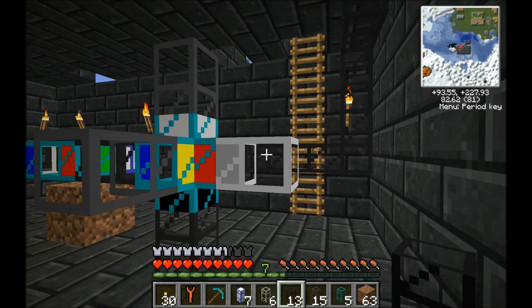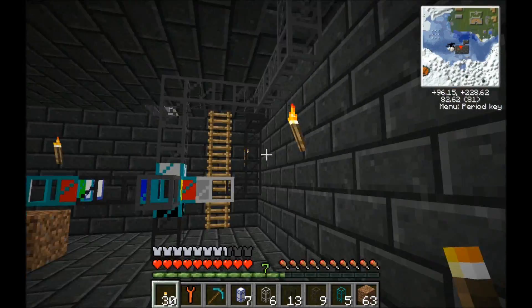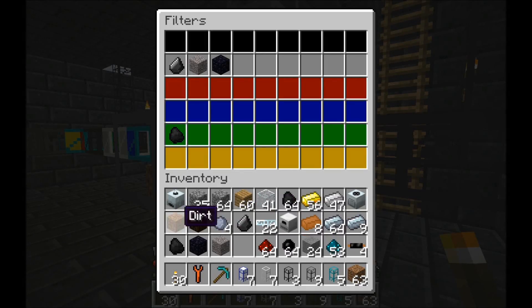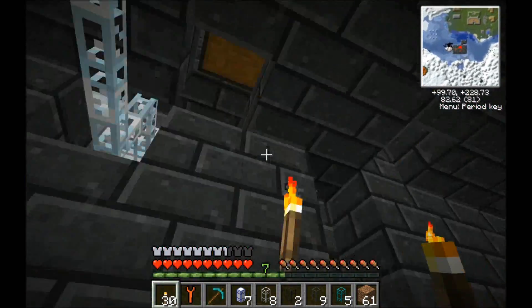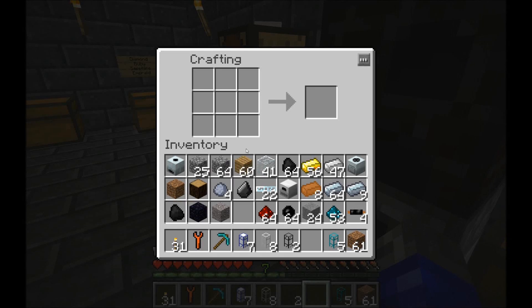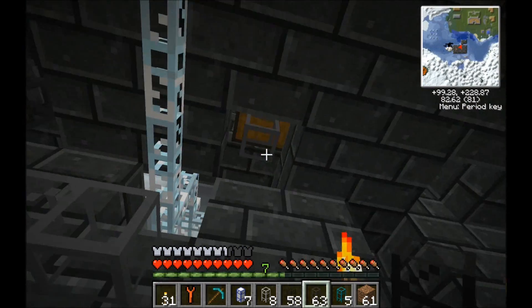We're setting up some secondary sorting here, moving everything to the right spot. The lighter colored pipes are iron pipes — they're basically one-way pipes. You could do this so many different ways; you could use the RedPower mod as well, which has some very similar functionality and is probably a bit cooler. But I know BuildCraft and IndustrialCraft a bit better, so I'm going to use them today.